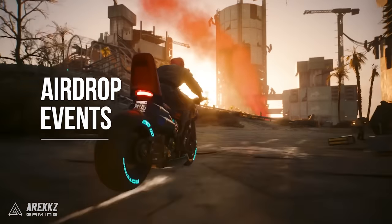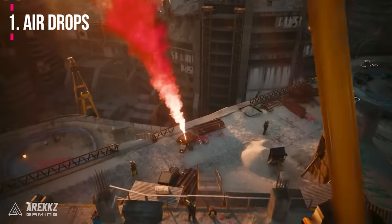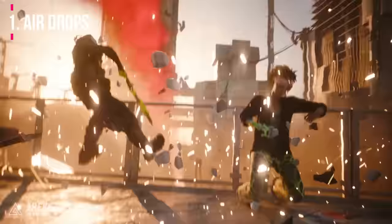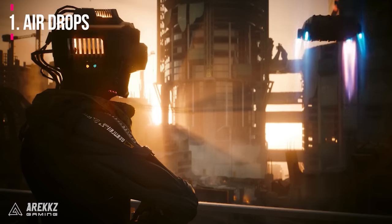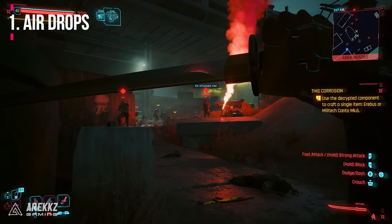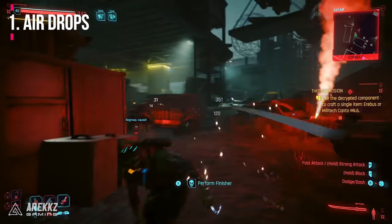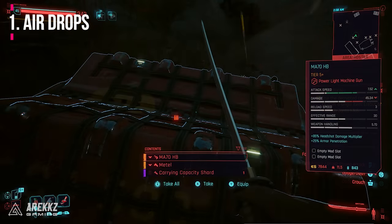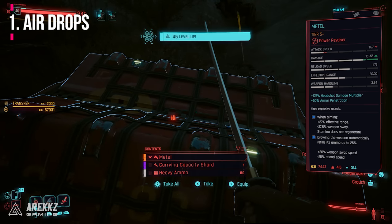First up is the dynamic events. Phantom Liberty actually adds two new types of dynamic events into the game, which can randomly spawn around you as you're going around and doing missions. It's easy to zip past them if you're already focused on doing your current mission, but the airdrop event, which drops a hackable package that's usually surrounded by a bunch of enemies, is actually super rewarding. Completing these can net you things like tier 5 weapons, money, mods, cyberware, and XP shards.